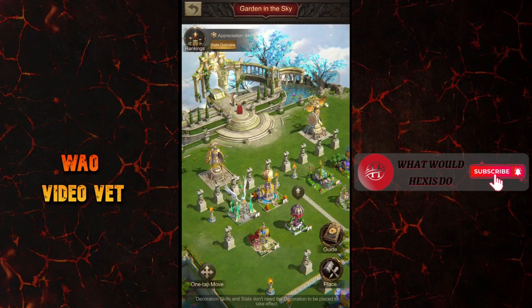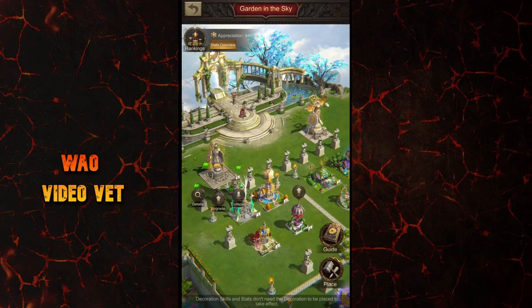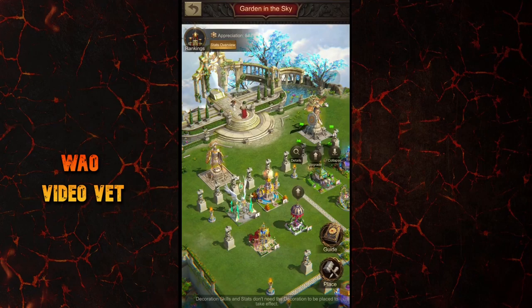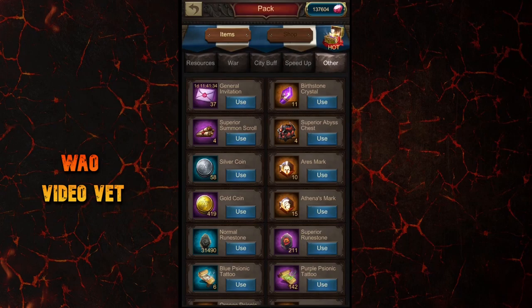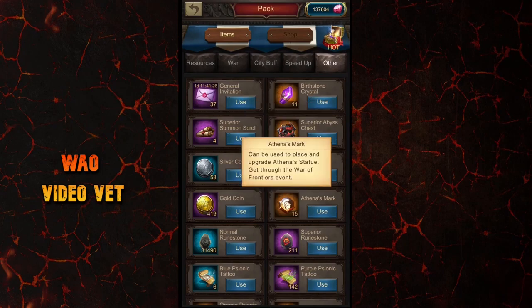There are also these God of War statues. The Aries statue is obtained from the Brave Valley event, and the Athena statue from War of Frontiers. They are built differently as well — instead of getting them as a whole like the decorations, you receive special tokens that are needed to build or upgrade these statues.